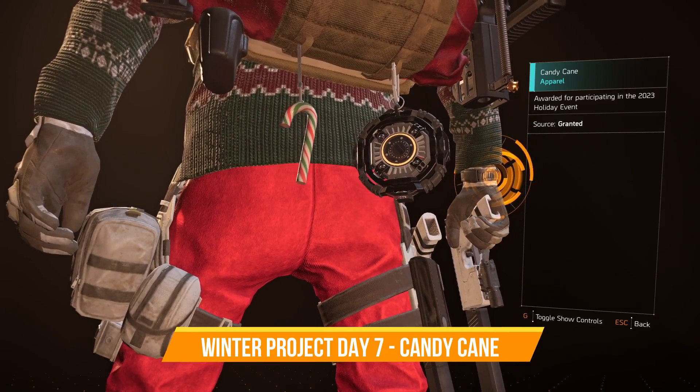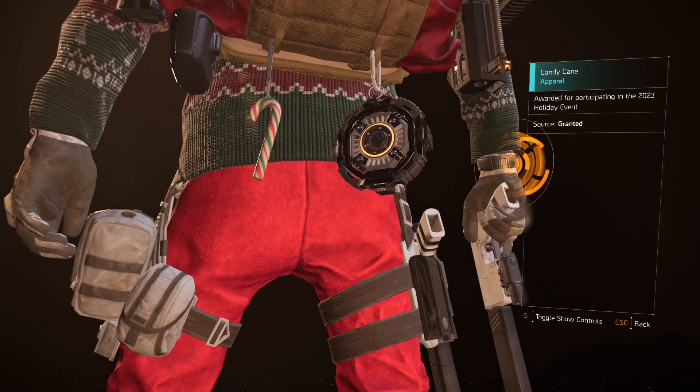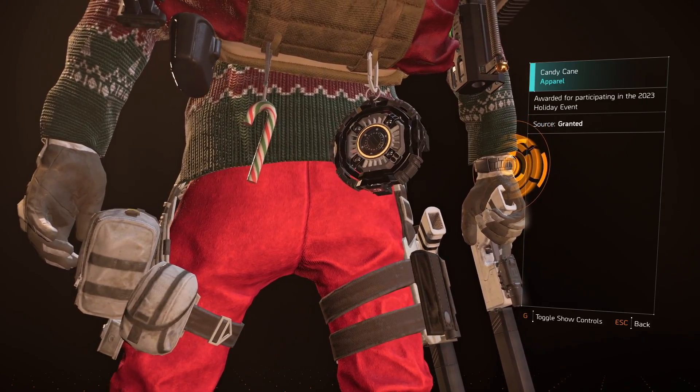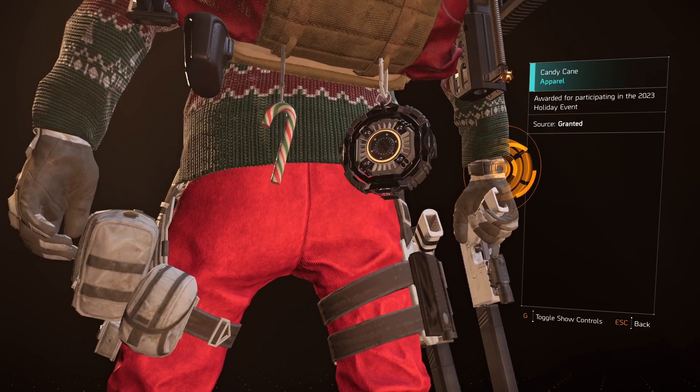Day 7 of the Winter Project is going to give you the Candy Cane Backpack Trophy as a reward, and this is nice and easy — it's just a simple donation of 20 water in the project menu to get a hold of it.